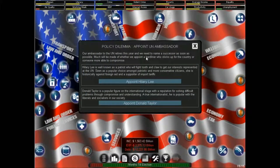At the end of every turn there is a political dilemma — you have to make a decision. We need to appoint an ambassador: a person has retired and we need to hire a new one. The choices are the patriot and the liberal. Internationally, we probably need somebody who is good at making deals. I'm going to pick Donald Taylor because I think he'll be the best choice.